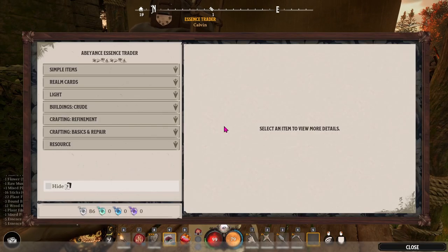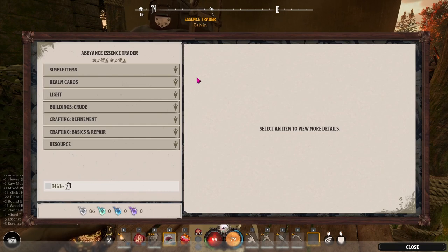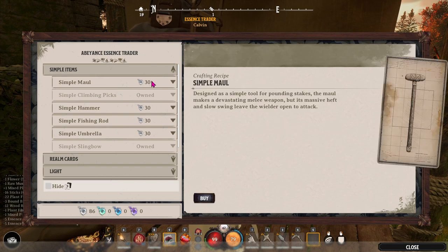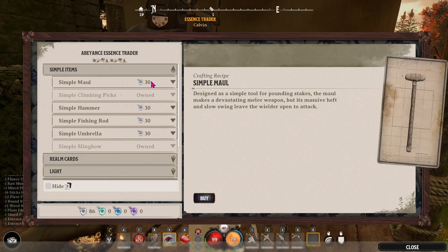When you speak with your first essence trader, they'll have different recipes available. These are blueprints — you're not actually buying the thing itself, it's the crafting recipe. If you didn't find one on your way here, you definitely want to get the simple umbrella, because when rain turns into hail and you're not under shelter it can be deadly.